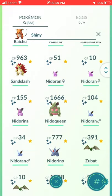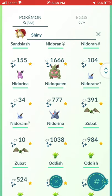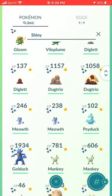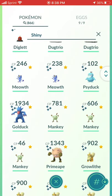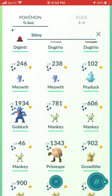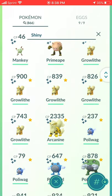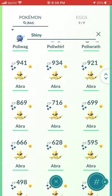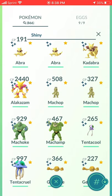Sandshrew family, Nidoran — I don't have a Nidoking, I should have evolved that before this video. Zubat, Oddish family, both regular and Alolan Diglett, Meowth, Psyduck family, Mankey family, Growlithe family, Poliwag family, and of course Abra — Kaito's probably going to take all these. Maybe she took some already while I was sleeping.